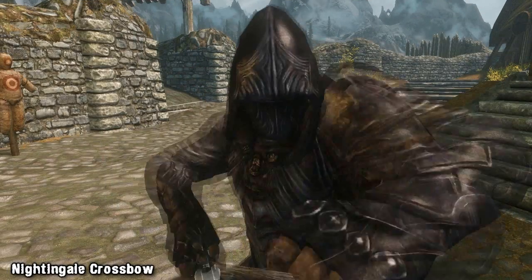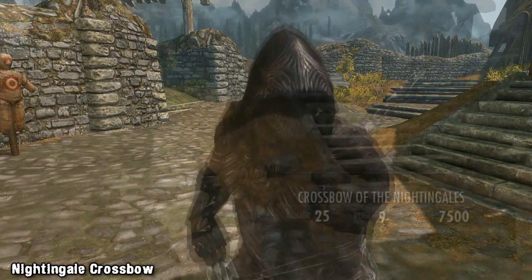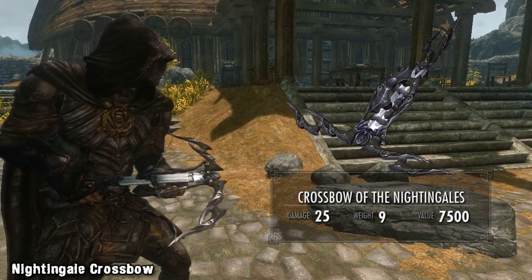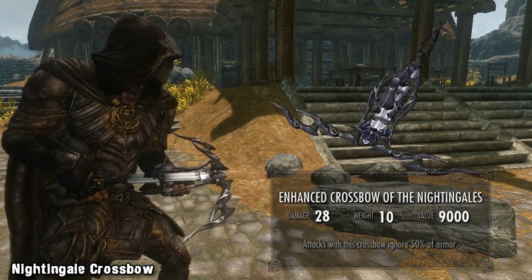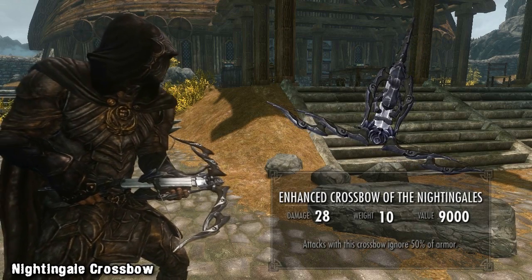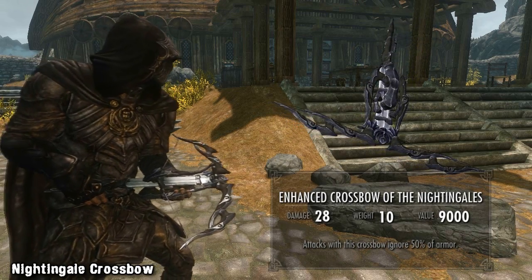The Crossbow is craftable at any forge and requires two ebony ingots, some leather strips and a nightshade to create. There's also an enhanced version of the Crossbow that can be crafted. It takes a few more ingredients plus the standard Crossbow, but it's strong enough to justify the cost as it ignores 50% of the enemy's armour and has a boost in its attack.